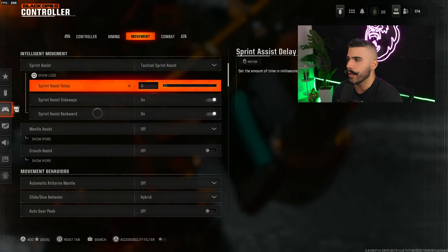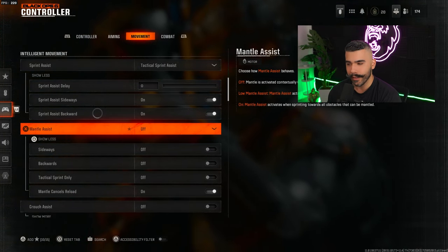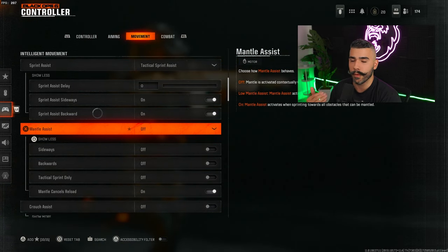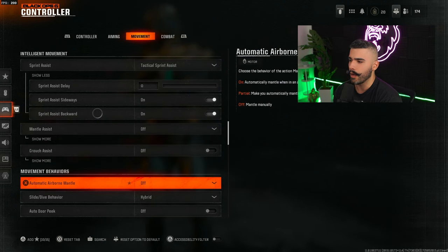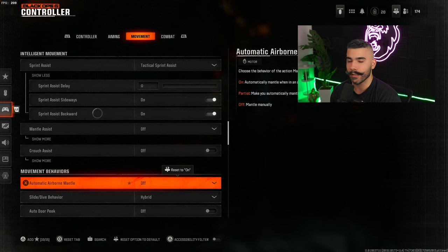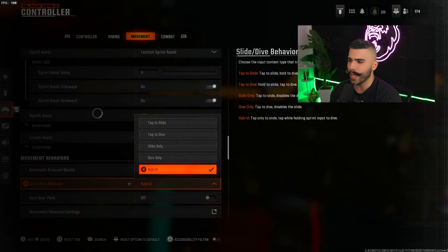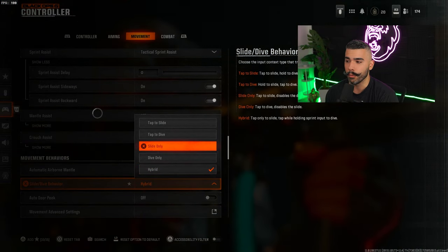Mantle assist I like to have off, because you do not want to be randomly mantling, especially when you're jumping around in gunfights. Crouch assist off, automatic airborne off — again, you don't want to be automatically mantling, especially when you're mid-air, as it's going to hurt you most of the time.